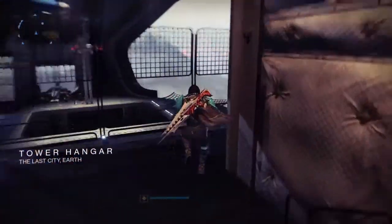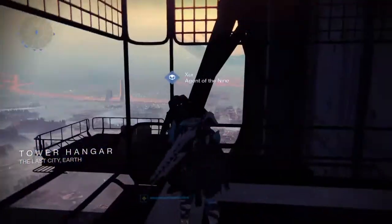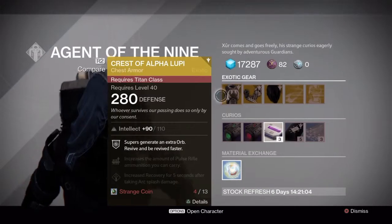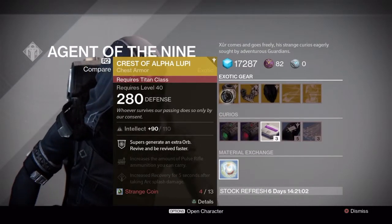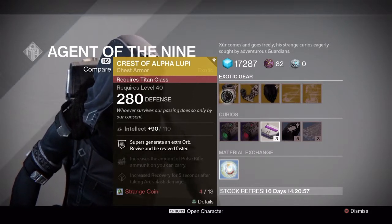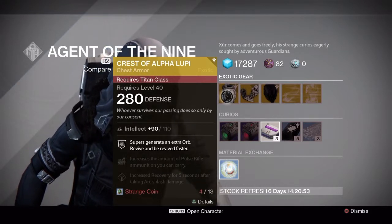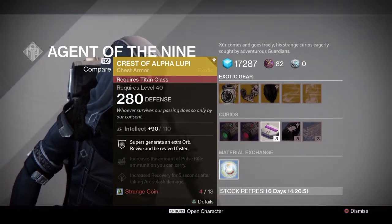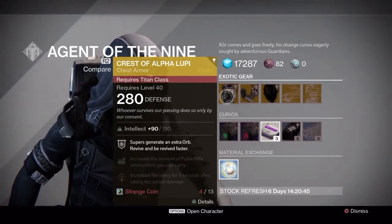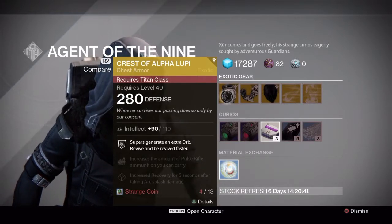What you got today? The Crest of Alpha Lupi — like I didn't get enough of those out of the chest engrams. It's chest armor for the Titan: supers generate an extra orb, revive and be revived faster. That's literally the only good perk on that — basically just faster revive.